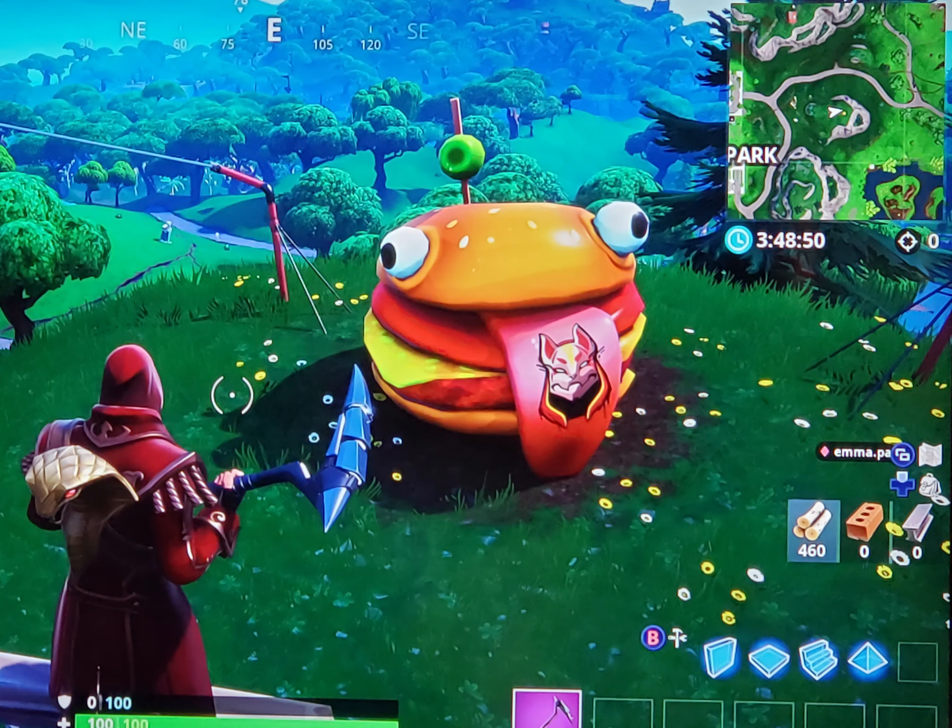The Durr Burger itself is a really cute thing. It has two bulgy white eyes, a little olive on the top, and a little piece of bacon sticking out like a tongue. It looks like it has a slice of tomato, a slice of cheese, a hamburger patty, and the two buns. It's just really iconic, with the olives sticking out of the top. That could be a food item — everyone would recognize a Durr Burger.